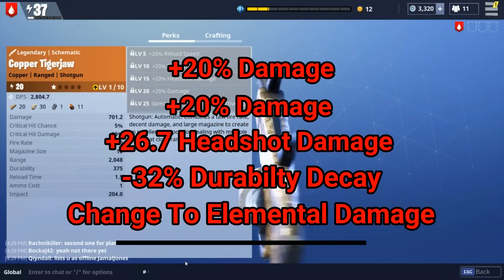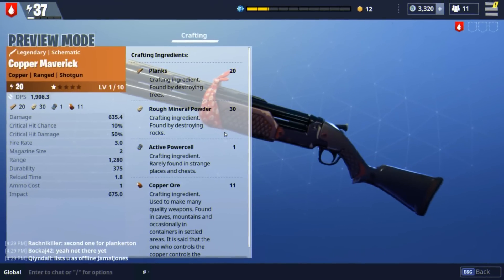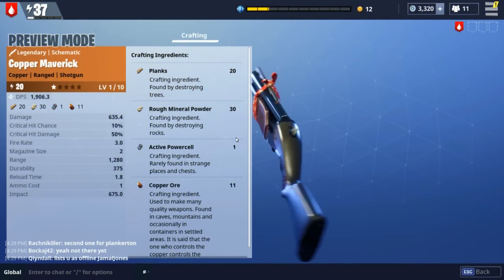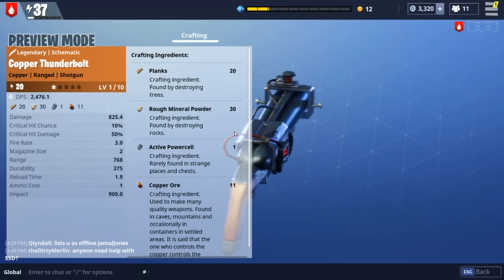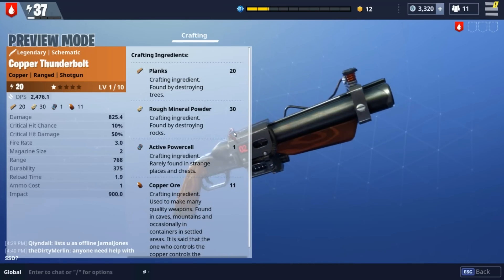If anything gets close to you and you need to take it out instantly, the Tiger Jaw is the gun for you. Honorable mention to the Maverick and Thunderbolt — they are two-shot shotguns that clear out a bunch of small enemies at one time. Their reticle is enormous; decent guns, but the other options do more damage.